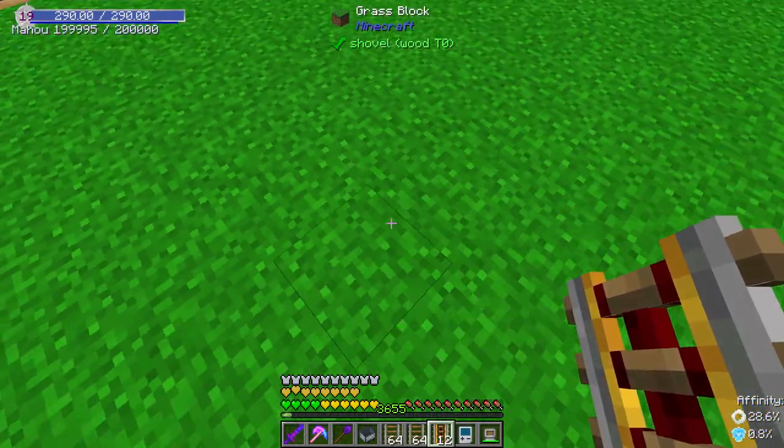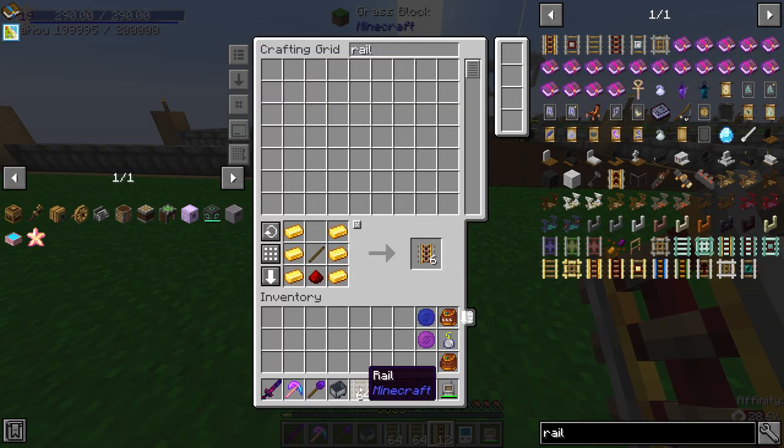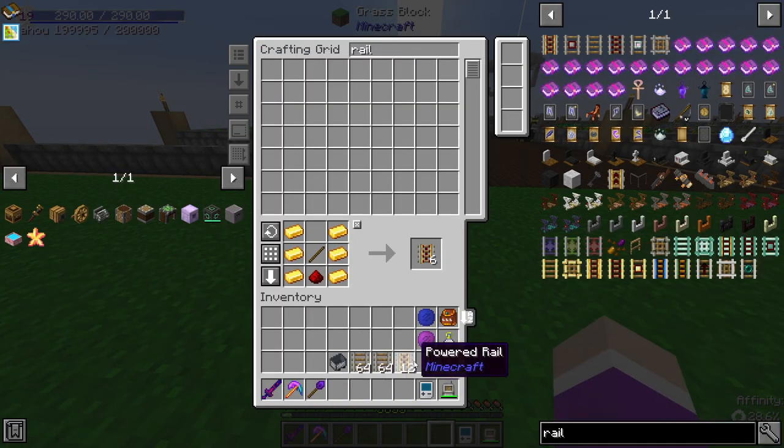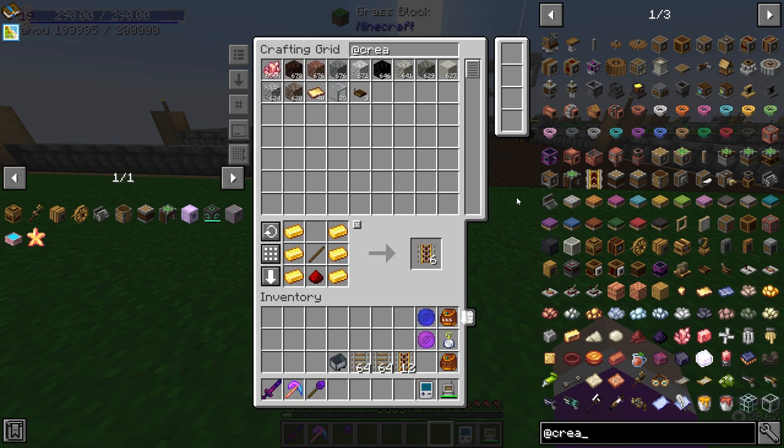I kind of wanted to use this entire area, kind of from this wall down. So we're going to set up a point over here where we're going to have all the items get extracted from the farm. To do that we might actually have to make more brass.